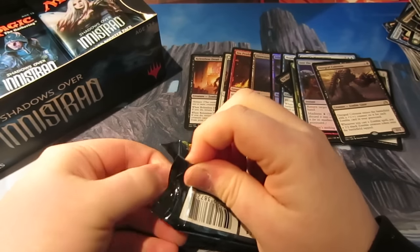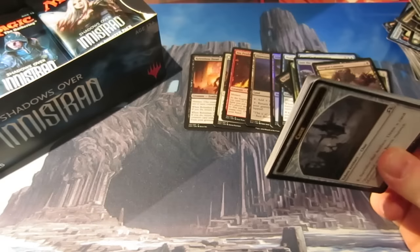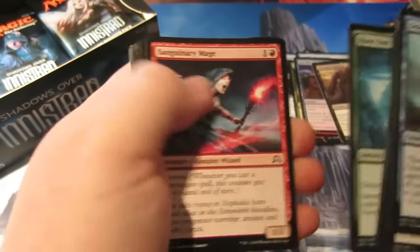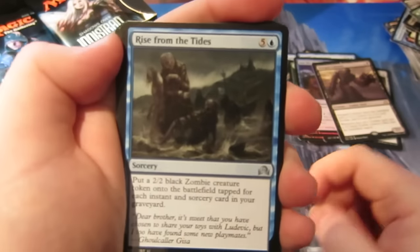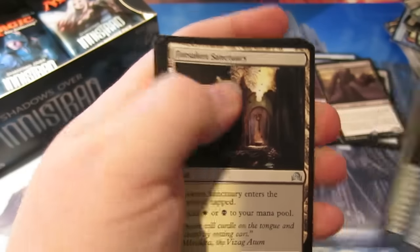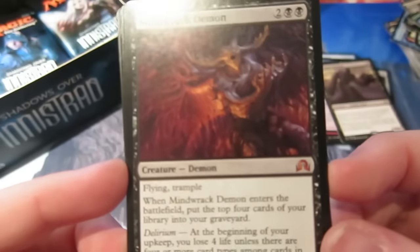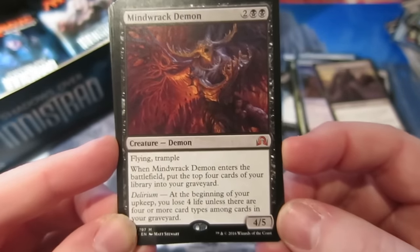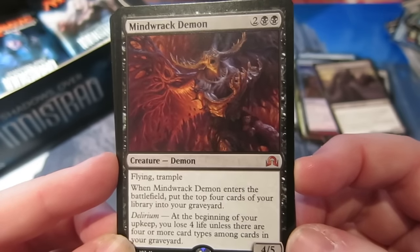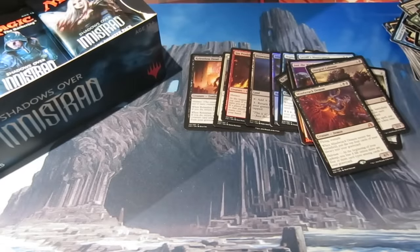Can we get another planeswalker? We've had one so we're not going to complain — beggars can't be choosers but we've got a nice one. On to the uncommons: Rise from the Tides, Topplegeist, Forsaken Sanctuary, and we get another Mythic — Mindwrack Demon! So that's our fourth Mythic already. It's a 4/5 Flying Trample. When it enters the battlefield put the top four cards of your library into your graveyard. If you don't have Delirium at the beginning of your upkeep you lose four life. Definitely a situational card — could be amazing, could be really bad.